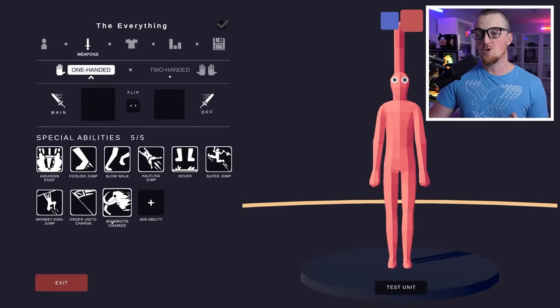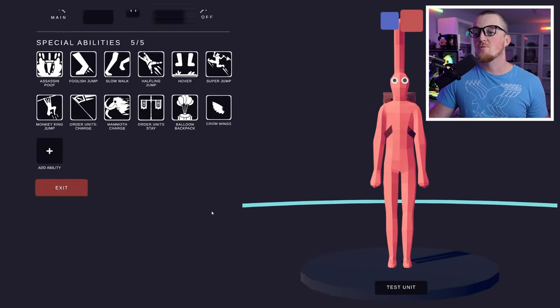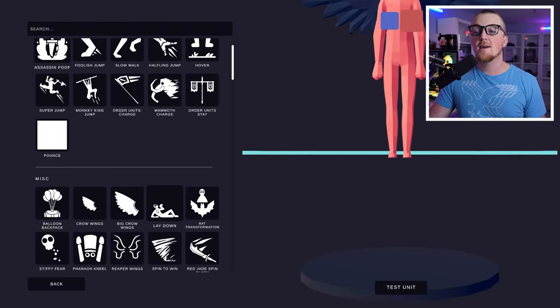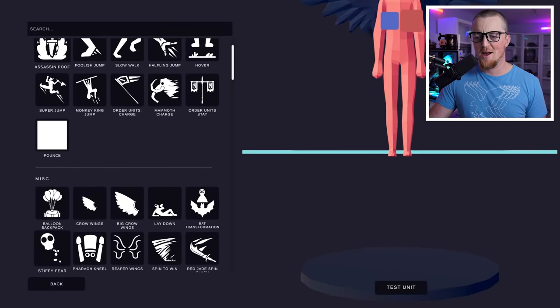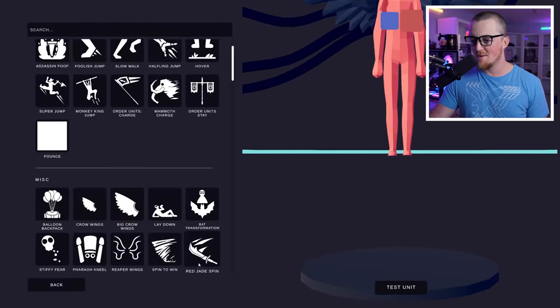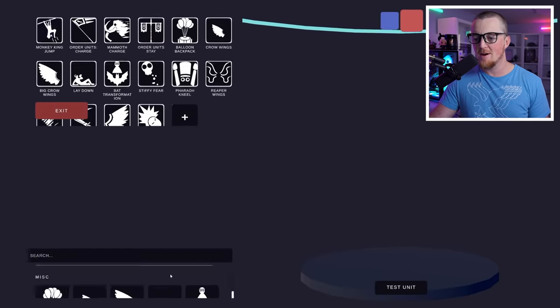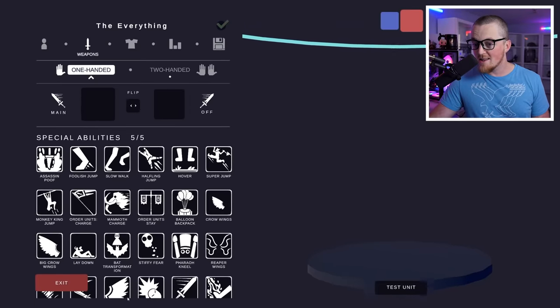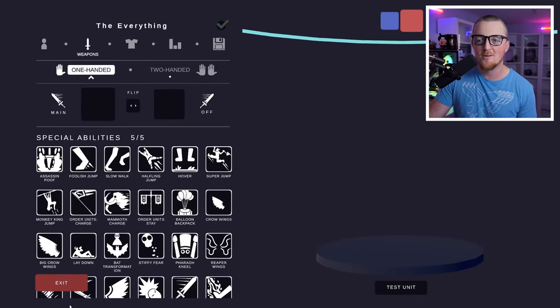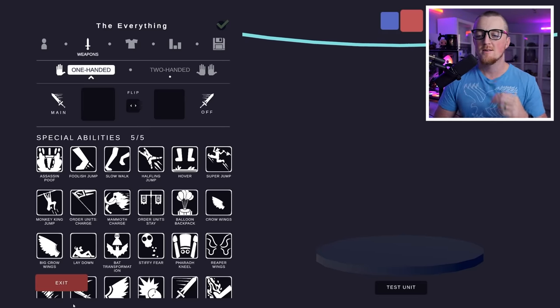Order units charge, mammoth charge. If I give him order units stay, won't that overwrite order units charge? Suppose — give him everything, let's just give him everything. Give him balloons, crow wings, big crow wings, lay down, bat transformation, stiffy feet. There's just so many abilities. Reaper wings. I don't know if I can scroll down — I don't know if this game was programmed to allow me. I get big headbutt, cavalry charge, dragon kick, and I can't go down and click the plus sign anymore. So maybe I can't give him everything, but I gave him a lot. Let me undo all this.